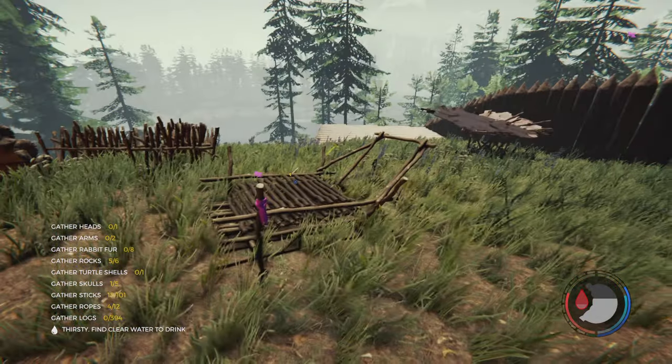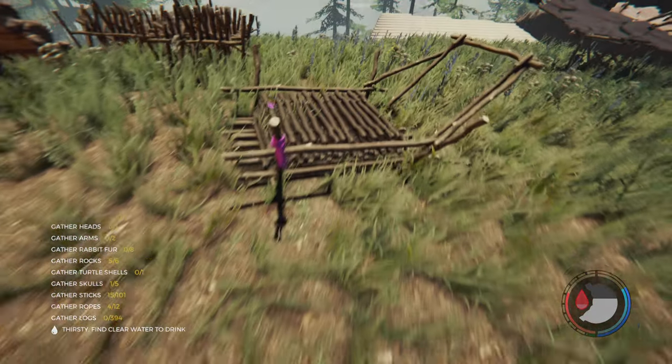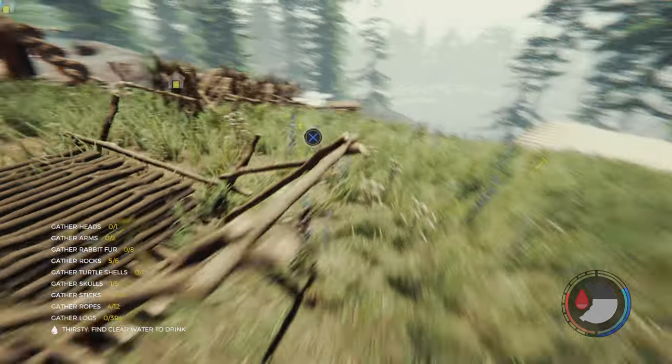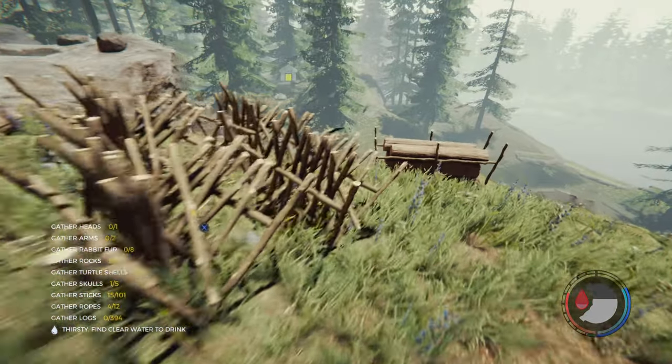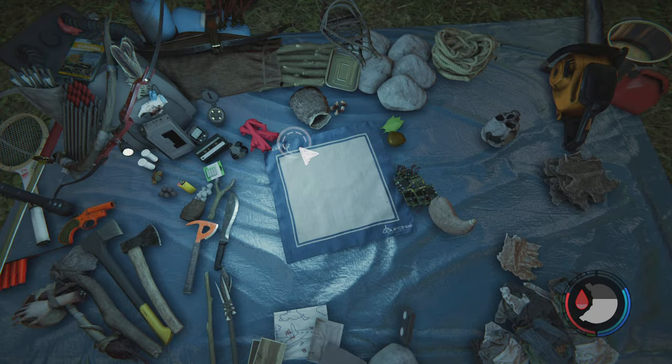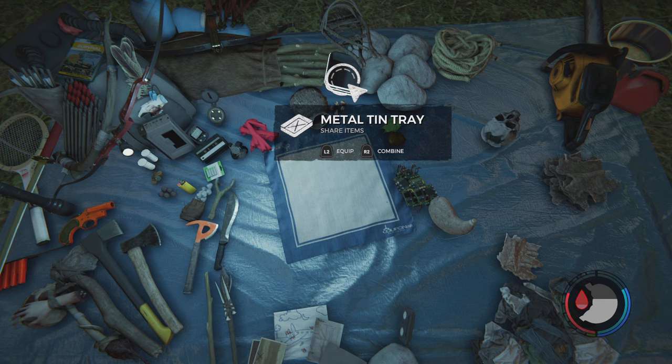So in the last video I showed you guys how to duplicate sticks and rocks — super duper simple, just using this storage. Rocks being the same way as you do sticks, really, really easy. And now I'm going to show you how to duplicate any infinitely stackable items. This will also need your metal tin tray that you need a multiplayer server for. I don't even know if you have to be online to be a multiplayer server, but it is super duper simple.